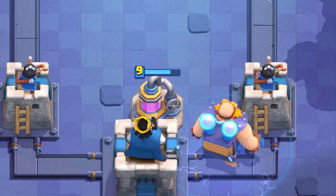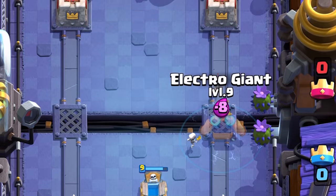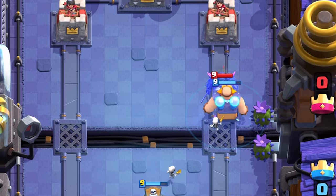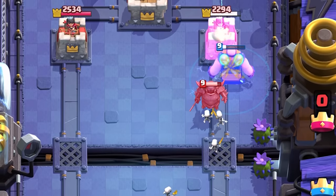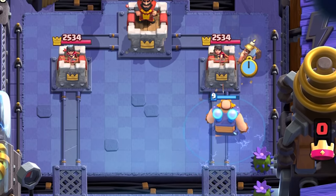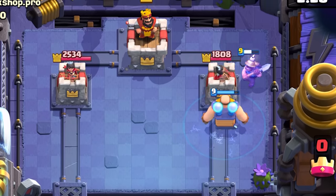He's expensive, so having an Elixir Collector gives that much more support for your Electro Giant push, especially if they don't punish it. A constant flow of units from a Night Witch or Tombstone is even more annoying with the Electro Giant, since only melee units that defend him well are strong single-hitters like a P.E.K.K.A. Once he gets zapped, he will retarget onto skeletons because of their short range. If your Electro Giant connects to the tower, you can drop a Miner onto the tower to retarget hits — just make sure to plant him against the tower since both the Miner and the Electro Giant have the same range.